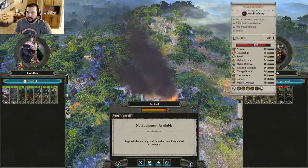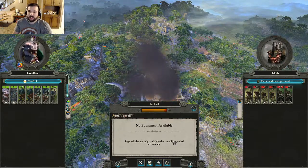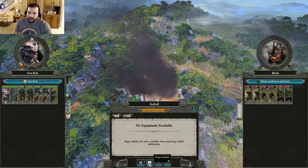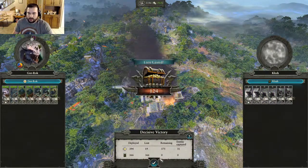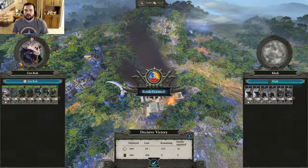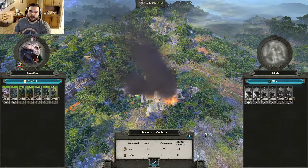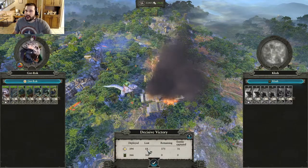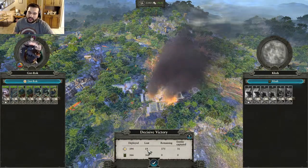Since we fought a beginner battle and we know how this is, this is going to be our first time we auto-resolve, just to show what it does. Since the balance of power is super hard in our favor, we hit it and it will do the math, tell us how many we lost — 19 — and they all died. That's the type of battle you would auto-resolve to save some time, but you can always go in and fight it, and we wouldn't have lost 19 troops. When auto-resolve happens, it calculates and just decides 19 guys died.